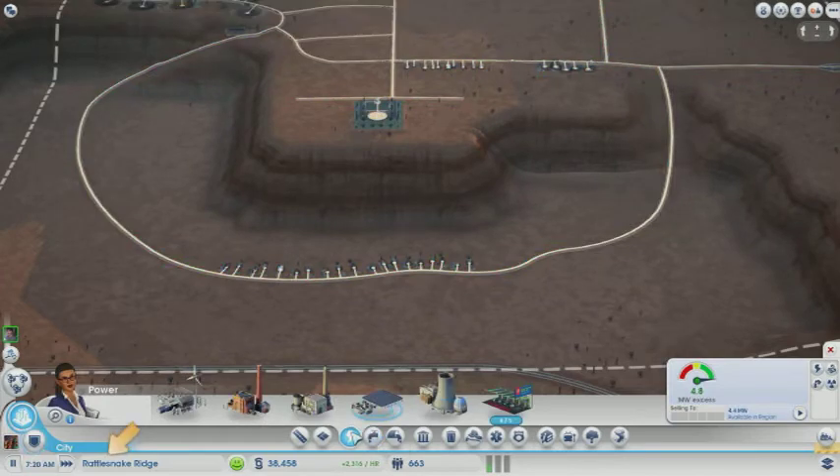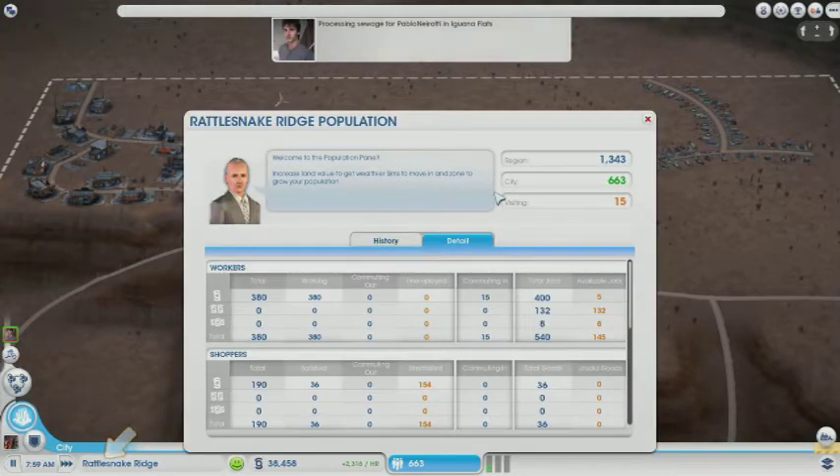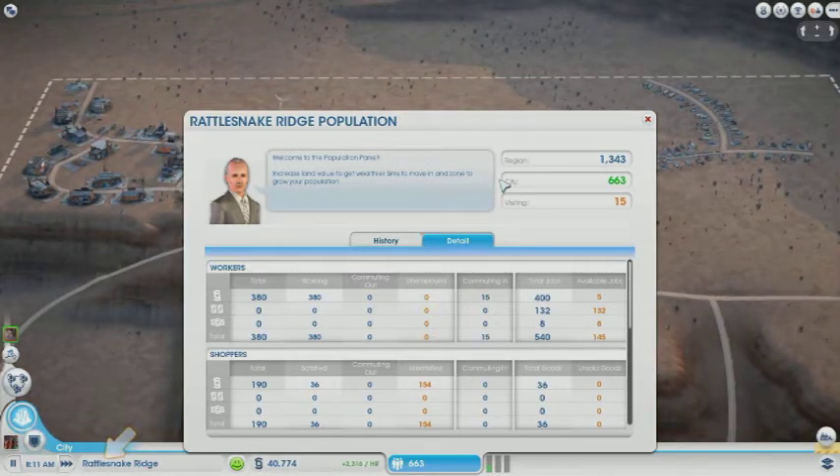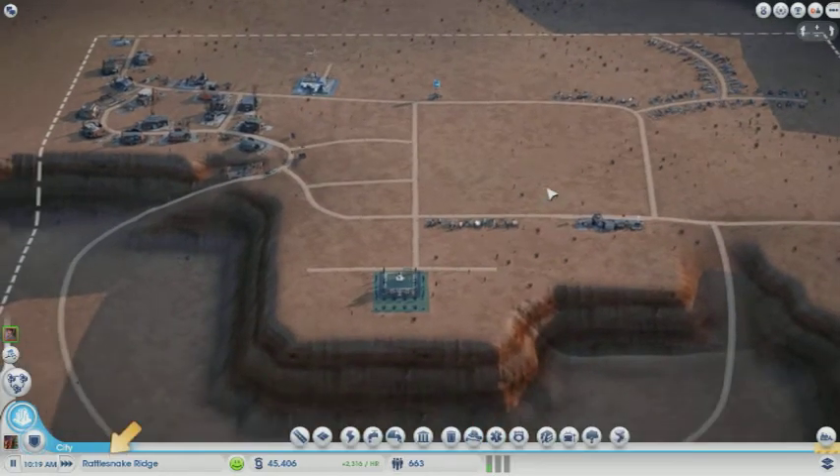Unemployment crisis — alright, so here's the first thing we can conclude. The message is telling me unemployment crisis: there are more workers than there are jobs, so add more industrial or commercial workplaces. Well, I'll give you so much commercial you'll throw up with commercial. Currently I have 10 of your low wealth commuting into my city for jobs. I only have 10 other available jobs, but I have 132 available jobs for medium wealth and 8 for high wealth. So let's create some more industry.